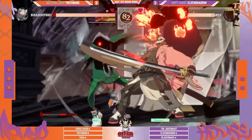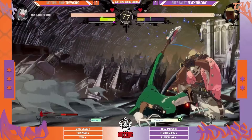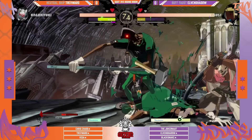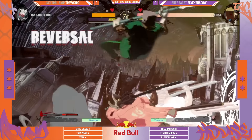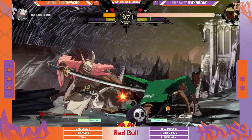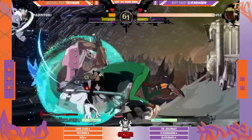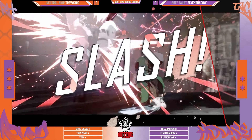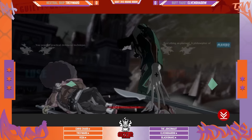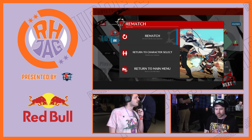Elvin Shadow is punishing Trev for not fuzzy jumping — you don't get a second afro. Right into the command grab again, fuzzy mix, items — great conversion off the item. Bombs behind you. Trev — I think he's something like five for five on command grabs right now. Elvin Shadow is really punishing Trev for down-backing. Trev has tremendous defense obviously, but Elvin Shadow is just taking it to him, keeping him full screen.